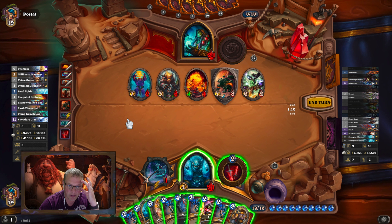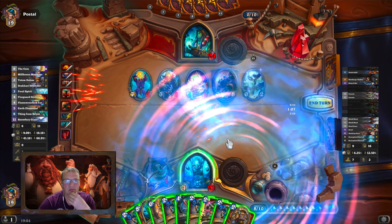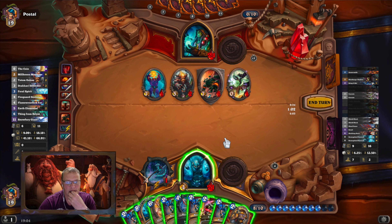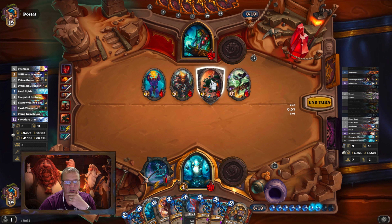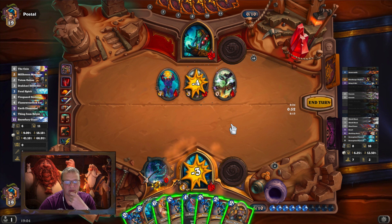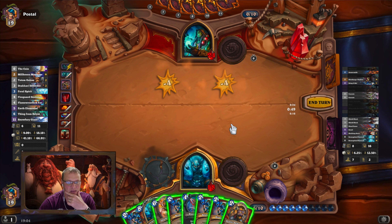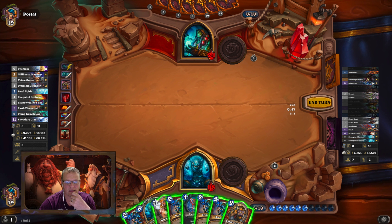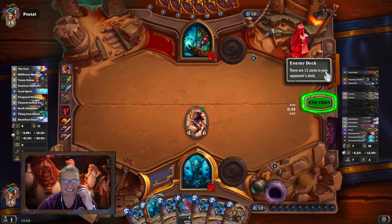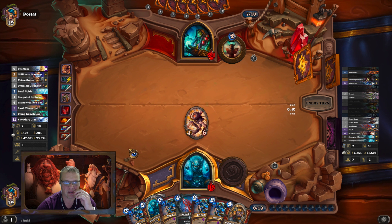Look at that board — how the hell am I going to get through all that? I'm going to have to use my Execute. Execute the 7/7, smack the 3/2, clear his board. Skulking Geist — that's the way ahead. That puts a sizable minion on the board. I'm down to 18, not a problem. Look at all those Bring It Ons — that's 40 health just there, takes me up to 58.